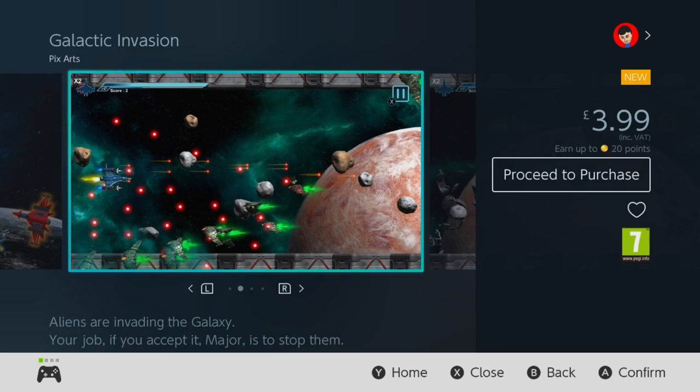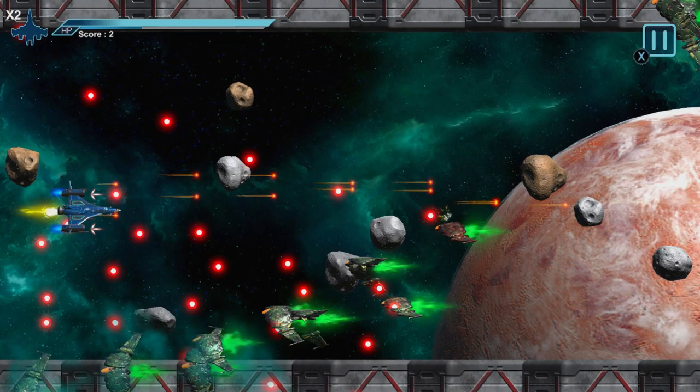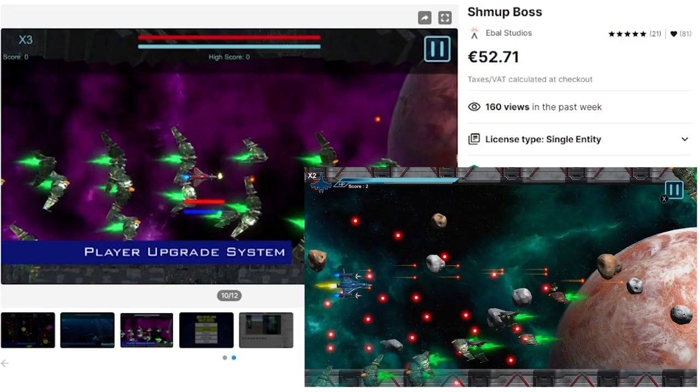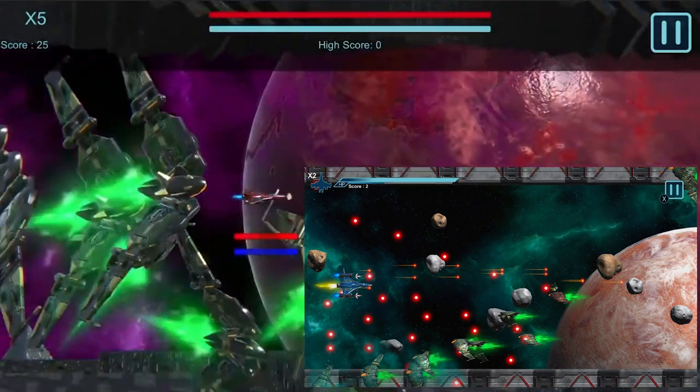Now where things get a little bit spicy with this one is when it comes to the actual asset they've used to create the game. When comparing the eShop screenshots against the Shmoop Boss asset, you can see that we most certainly have matching models used for the player and enemy ships, but what you will notice is that both the background image and user interfaces are different.